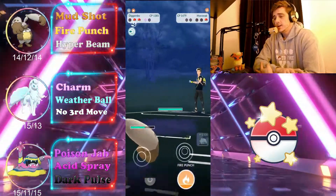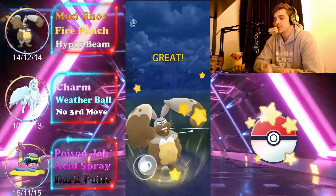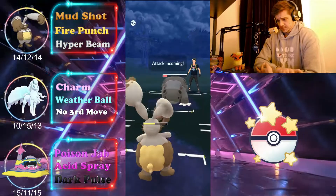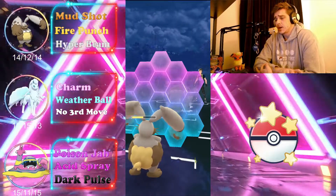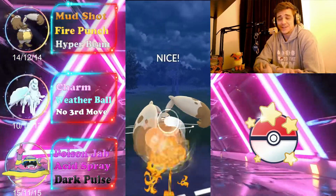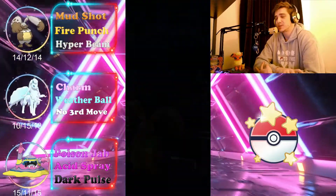Alolan Marowak goes down and they bring in a Hippopotas, so we go for the Hyper Beam. I swapped from Earthquake to Hyper Beam before and it has been incredible in this league. Whatever it throws we shield, and we're already at Fire Punch — we charge up way too much energy but it doesn't matter; Fire Punch takes it out. Good game to my opponent — that's two for us.